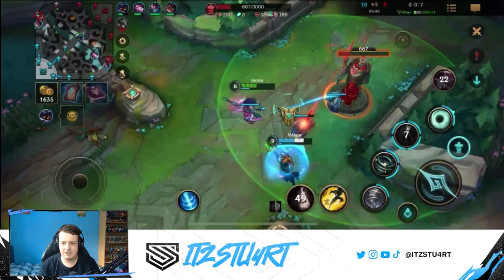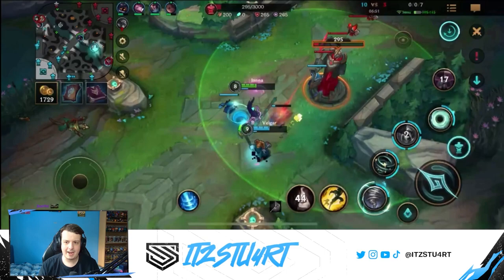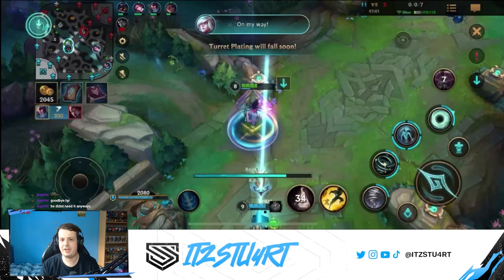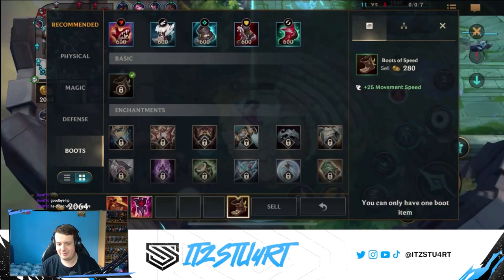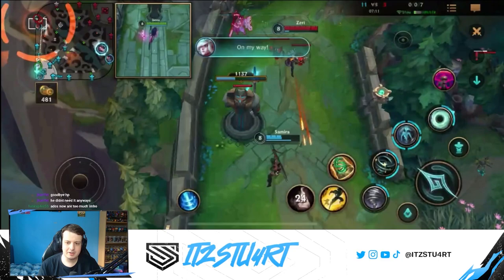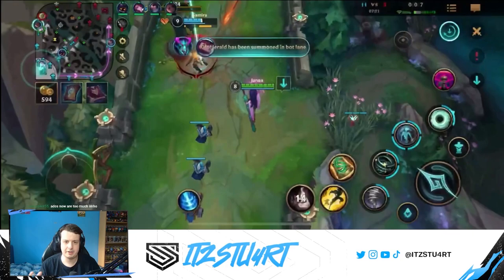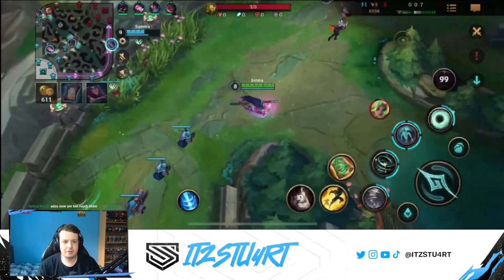I pick up Protector Enchant, which is very good for Janna because her shield has a very low cooldown. The lower the cooldown of your shielding ability, the more power you get from Protector Enchant — it's designed so that low-cooldown shielders get more value. You can see I use Protector Enchant with my ultimate, and also Protector Enchant into my third ability, which keeps my allies alive and allows them to stand in melee range. I also defended the tower by putting the shield on it.